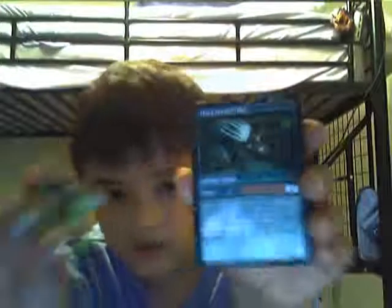Up next is one of my favorites in the Force Tribe — Cannon Trunk. He's awesome. His card is 7, and there's a 2 on his foot, so it's 9. Both of them together is 9. And then here's just him.